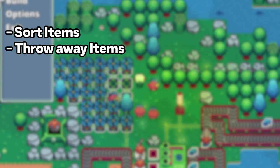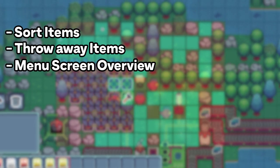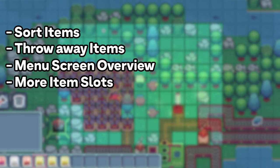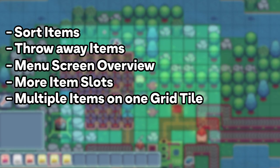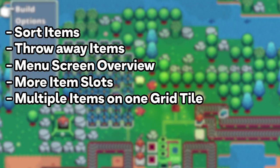This was fine and it supported the basic needs for testing, but there are obviously several sub-features missing which would be considered standard in most games with an inventory system. The player should be able to sort items, throw away unwanted items, have some kind of menu screen overview, and 13 slots is not really a lot of space for this kind of game. Some kind of way to store multiple items on one grid tile would also be nice. So there was a lot to do.